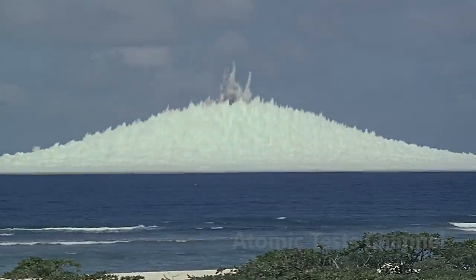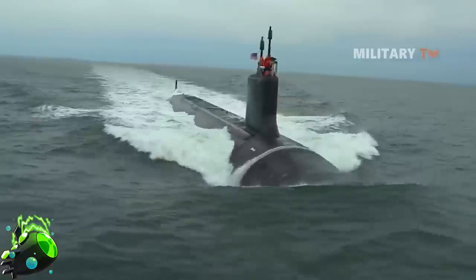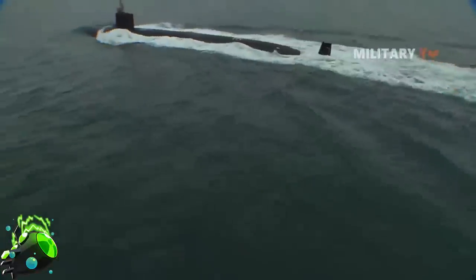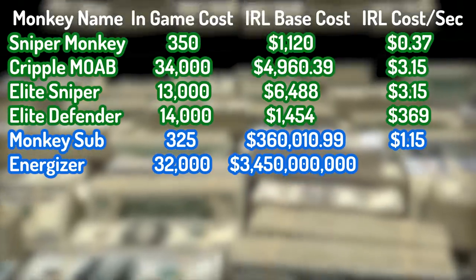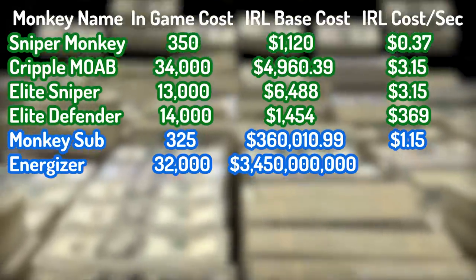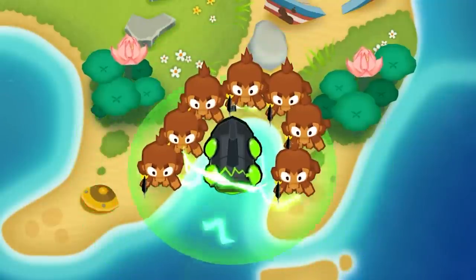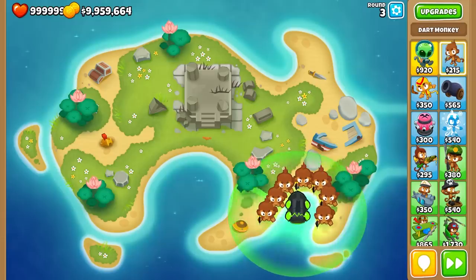Now it's time to get nuclear, because we need to find the cost of the Energizer tier 5 submarine upgrade. The U.S. Virginia-class nuclear submarine looks like an adequate vessel, coming in at the hefty cost of $3.45 billion. Because the method of balloon popping is by the radiation of the sub itself, we don't actually have any cost per second — but let's just hope our monkeys inside and around the sub can survive the massive amounts of radiation pouring off of it.